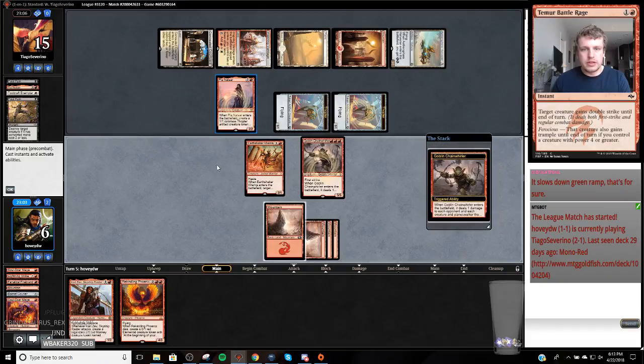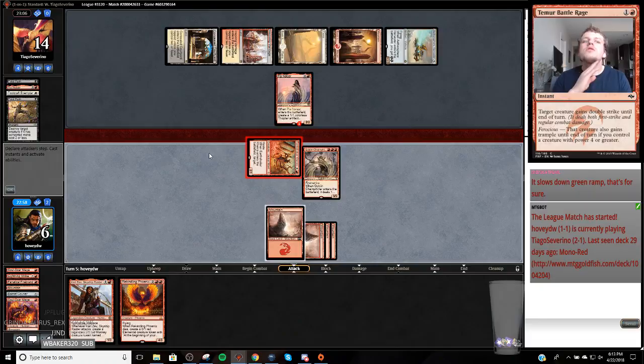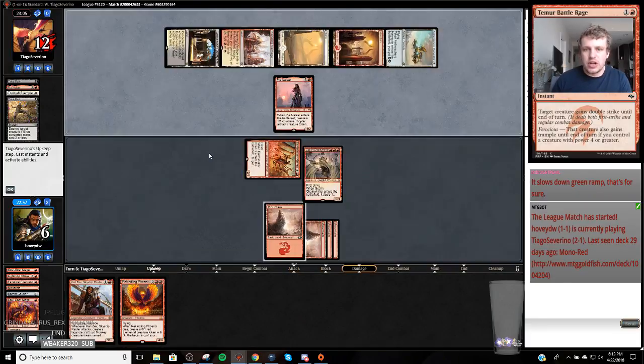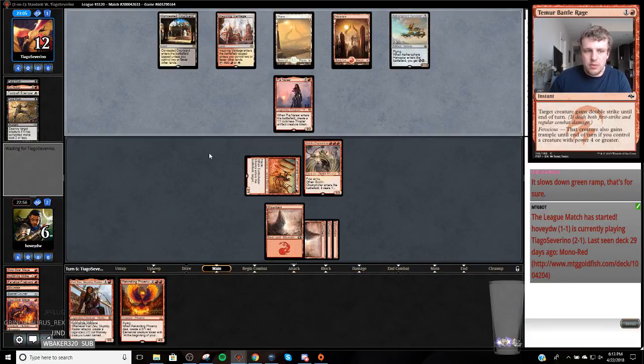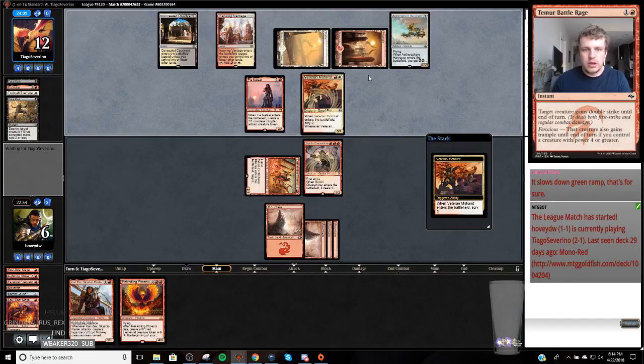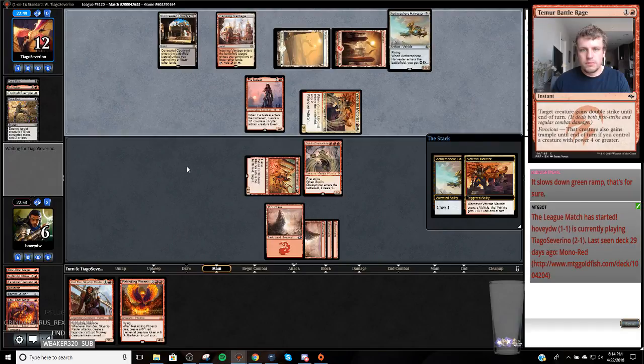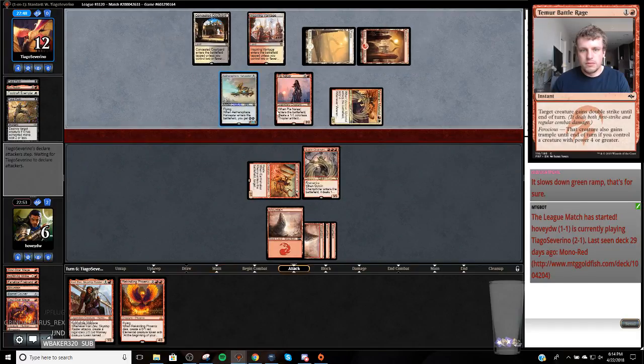I'll just deal damage to this now. So we're dead to an Unlicensed Disintegration off the top, but besides that we're in good shape because we have Rekindling Phoenix - it's going to block this Aethersphere Harvester for days. I'm just going to keep attacking with this Kenra. It went to the bottom - sweet.